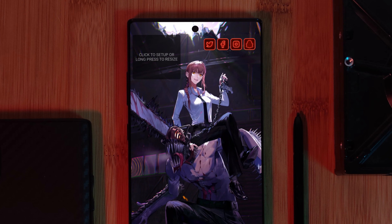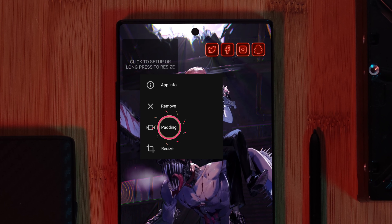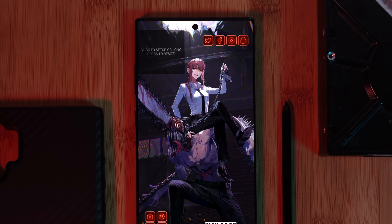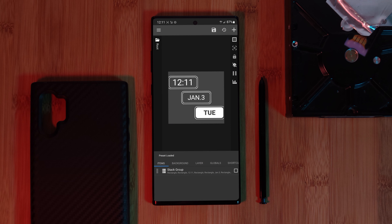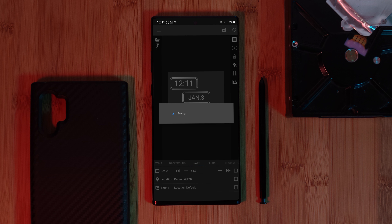Now, before we go any further, let's grab ourselves this awesome live wallpaper. For this, just simply head over to my custom collection app, Epic Live Wallpapers, and you'll find it there. And remember, if you want me to animate one of your favourite images, make sure to submit it right within the app itself, and don't forget to boost it higher up the list. Every week, I'll be making the number one ranked request.